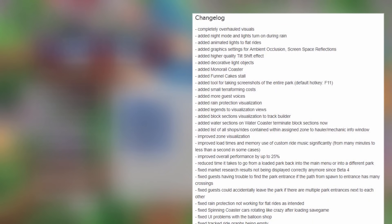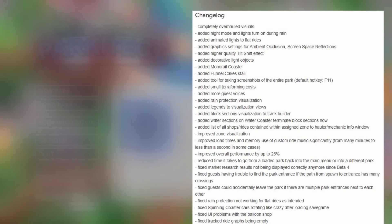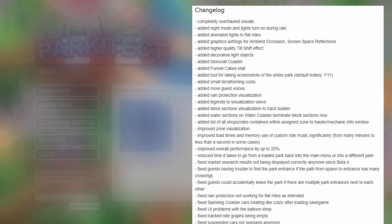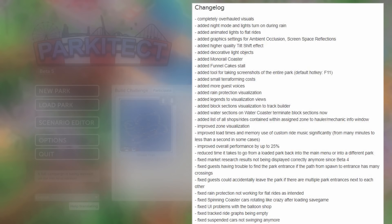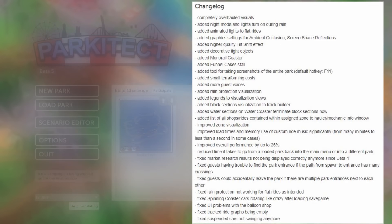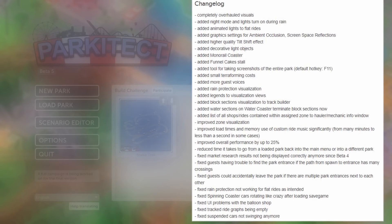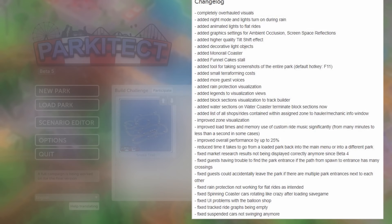They've completely overhauled the visuals, added night mode, lights turn on during rain, and there are animated lights on flat rides. They've added graphic settings for ambient occlusion and screen space reflections, a higher quality tilt shift effect, new decorative light objects, a monorail coaster, a funnel cake stall, a new tool for taking screenshots of the entire park, small terraforming costs, more guest voices, rain protection visualizations, and legends to visualization views.